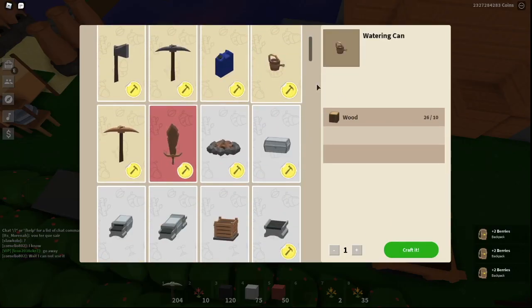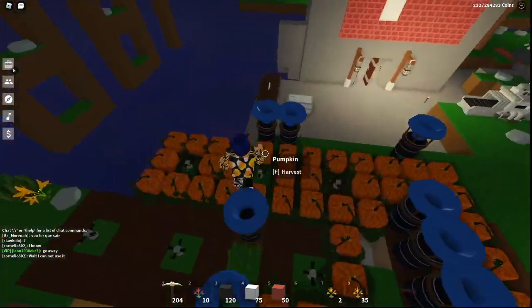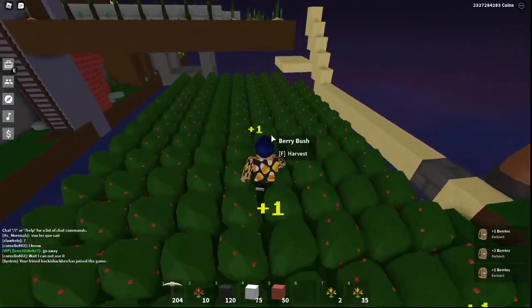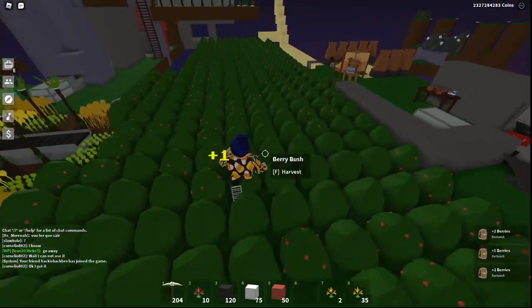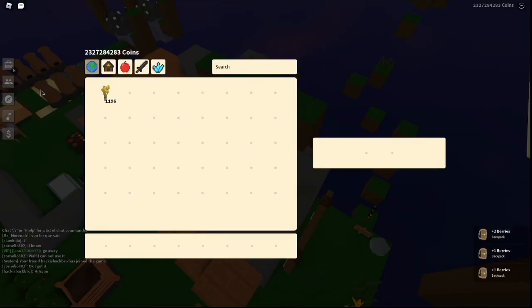I think the watering can actually got redone — before the watering can was blue, but now it's just wooden. And actually before the watering can needed clay, but now it needs wood. Wood is always precious, so if you stocked up on watering cans before, you could actually make quite a good amount of money off of them.